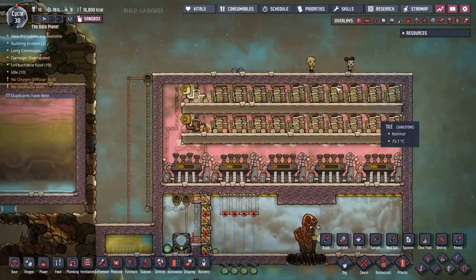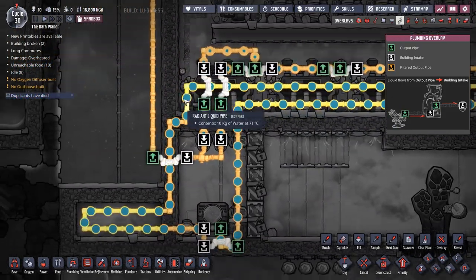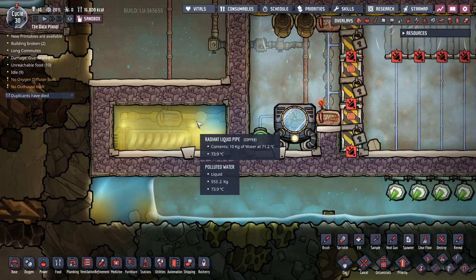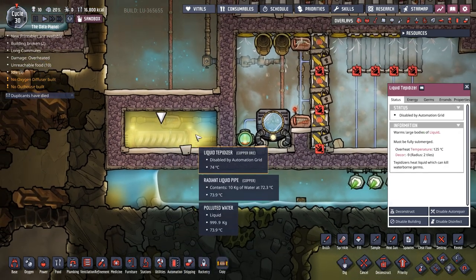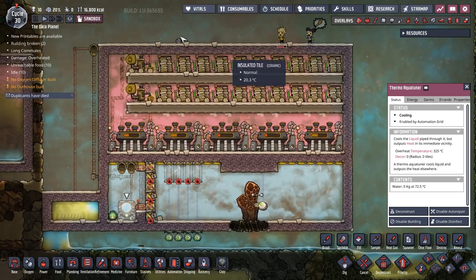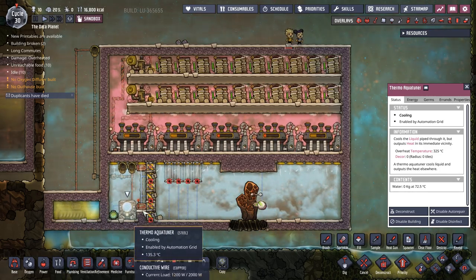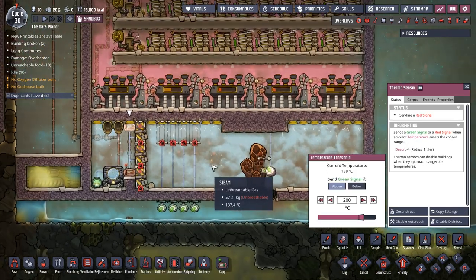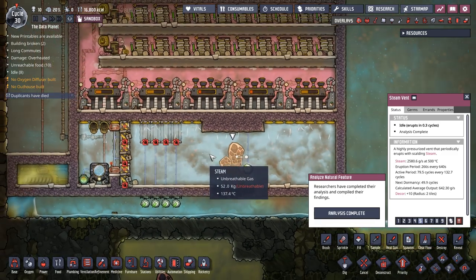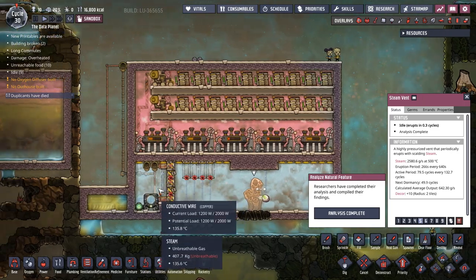If you ever run into a brownout situation you have stored power in this room - just open the doors, let the steam vent into the room, run it through the steam turbines and dump it back in. This system is actually so power efficient that my aqua tuner, which is cooling all these turbines, is running through an area where I have a thermo sensor hooked up to a liquid tepidizer to keep the water in the room warm - so the aqua tuner always has something to do.